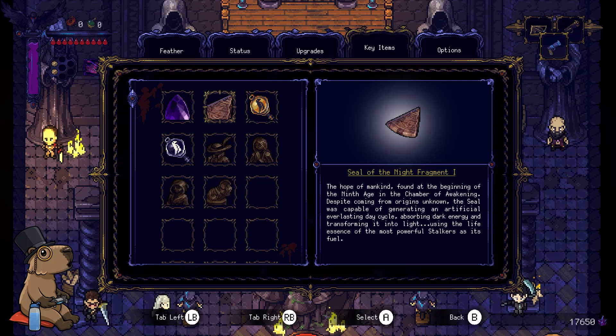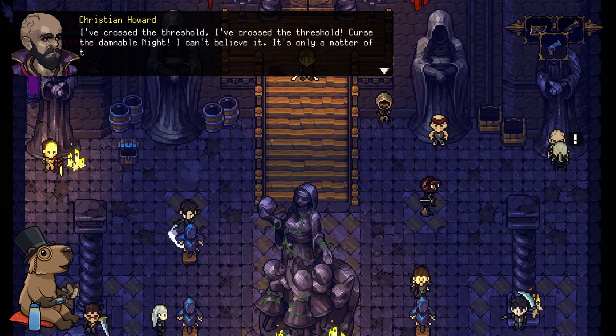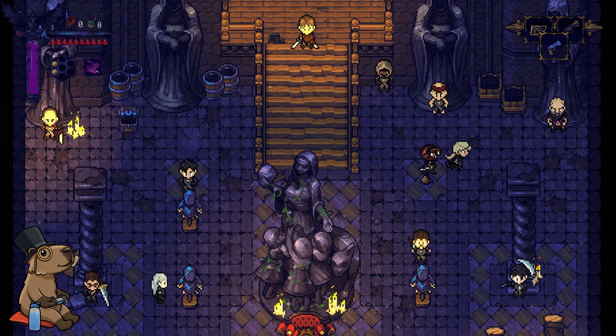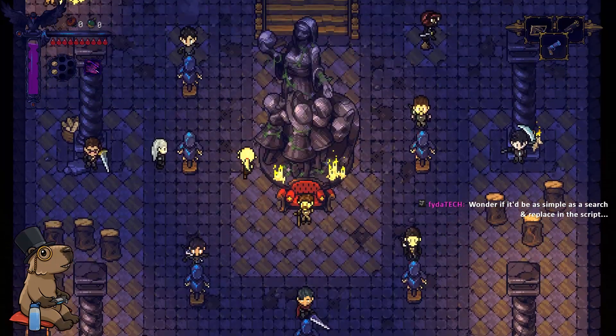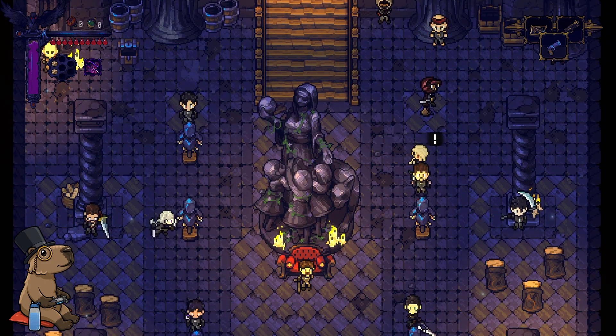The hope of mankind, found at the beginning of the Ninth Age in the Chamber of Awakening. Despite coming from origins unknown, the seal was capable of generating an artificial everlasting day cycle, absorbing dark energy and transforming it into light, using the life essence of the most powerful stalkers as a seal. My guess with the apostrophe thing is maybe this is a bad search and replace, and they accidentally left the space in there and just didn't notice. If they're using a commonly used font — this looks familiar. The fonts I recognize are like Optimus Princeps, Roboto, and Futura. Those are the ones I recognize the most.